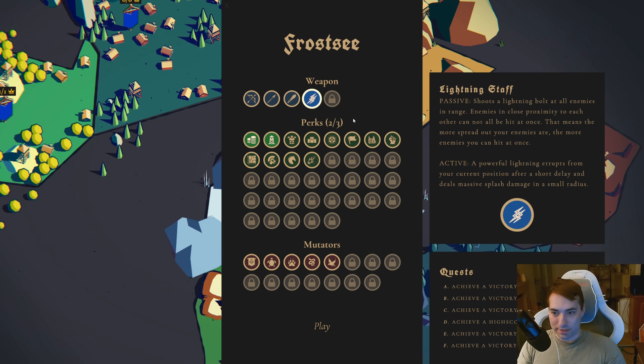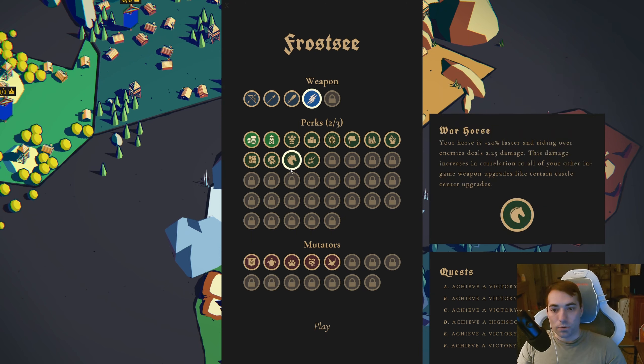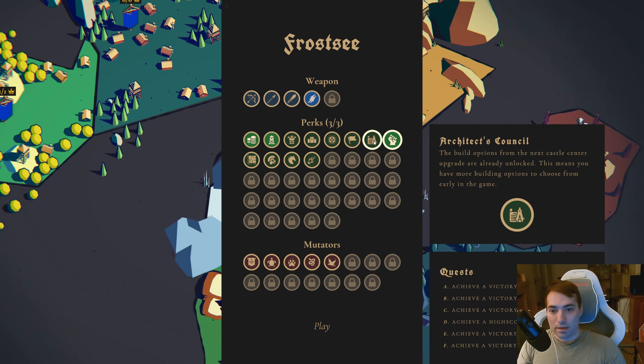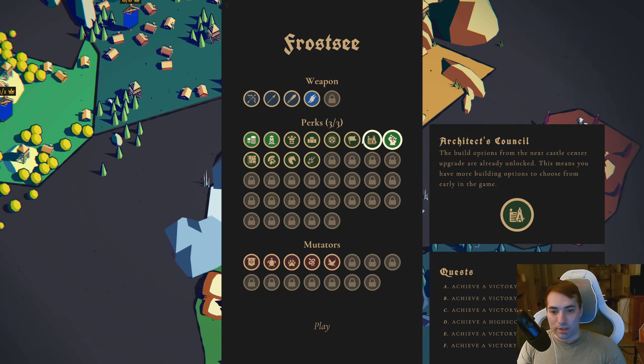I did unlock the ability to get three perks now instead of two. Some of the new upgrades are: 70% more health on towers and walls; units are trained 75% faster in battle; horse damages enemies if I run into them; glass cannon makes me really strong but I have no health; warrior mode, which is the one I like, makes me much stronger as every night goes by. Architect council means you get more build options early in the game — as you level up your castle you get more options, and with this one you get all of them automatically, so you don't have to upgrade your castle to access other upgrades.